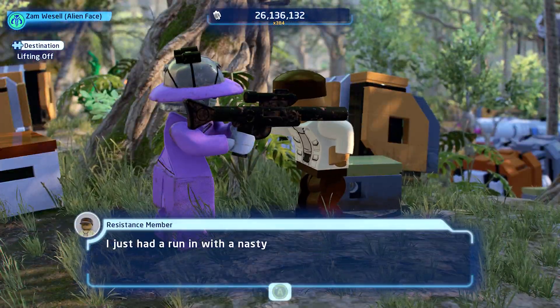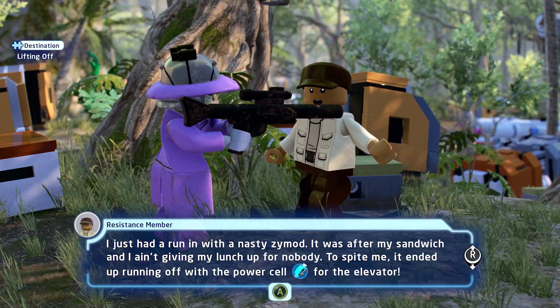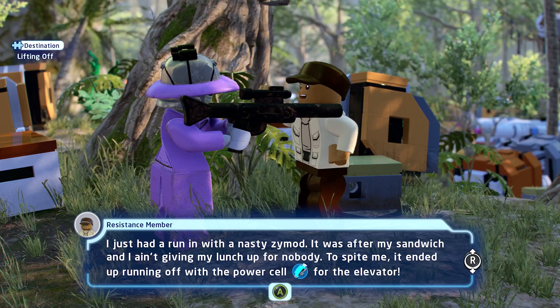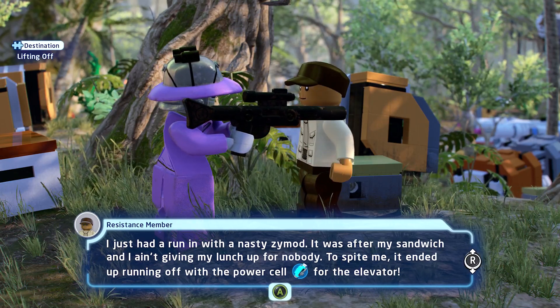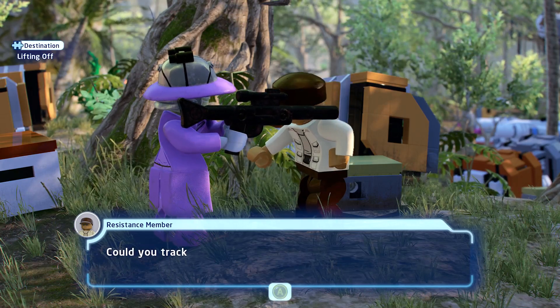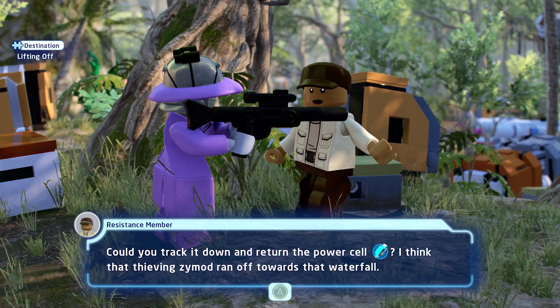I just had a run-in with a nasty zymod — it was after my sandwich and I ain't giving up my lunch for nobody. Despite me, it ended up running off with a power cell for the elevator. Could you track it down and return the power cell? I think that thieving zymod ran off towards that waterfall.